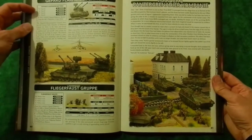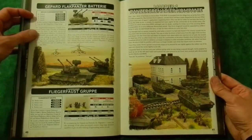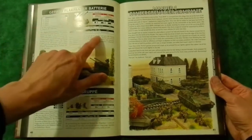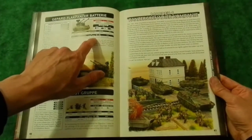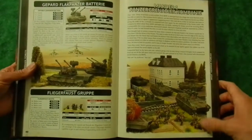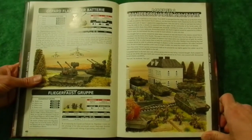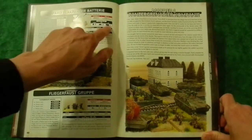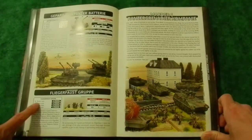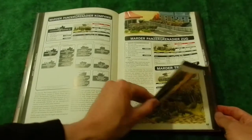The Gepard has been slightly changed - now you can take up to six of them. That's great. I love taking as many Gepards as possible because it's a vehicle with an anti-tank rating of 11 and you roll 4 dice to hit, so it's actually technically better than the non-upgraded Marder II unless you want armor, which it does not have. The Fliegerfaust works the same - it still has up to six teams you can get.